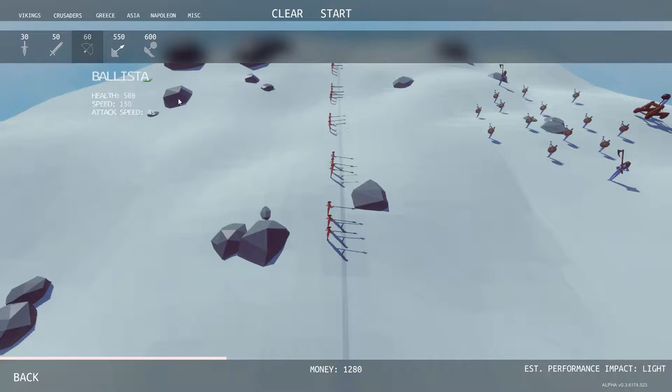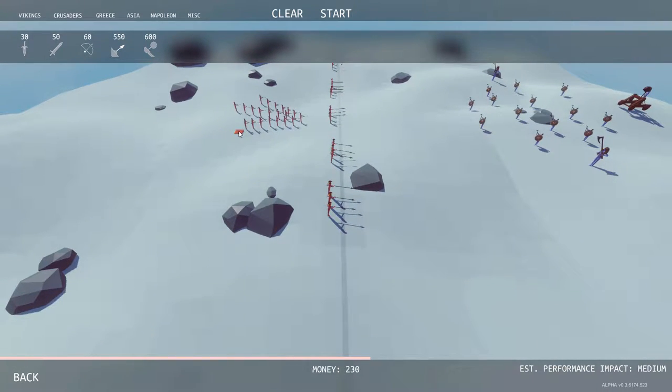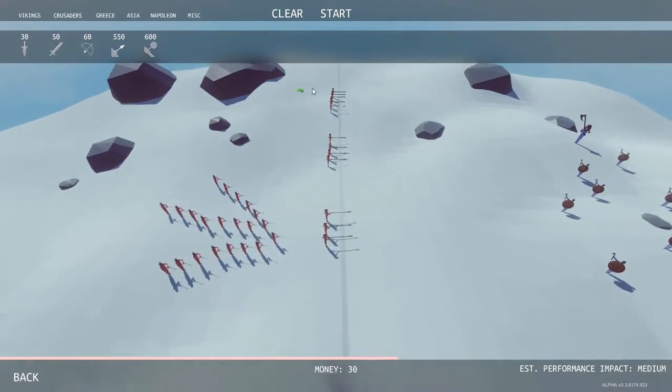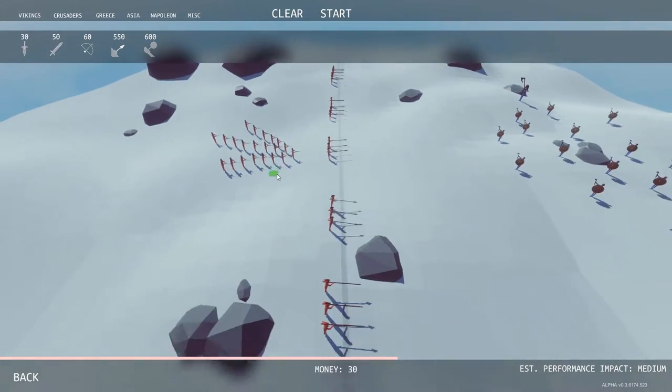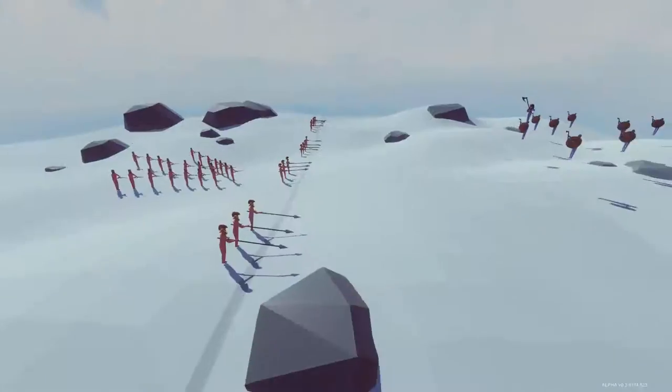The archers weren't very effective, so let's just do a big spear point of footmen back here. They don't really hold formation but it's fun to do. And a couple of flankers — okay, so we've got some flankers on the southern flank. Let's see what happens.